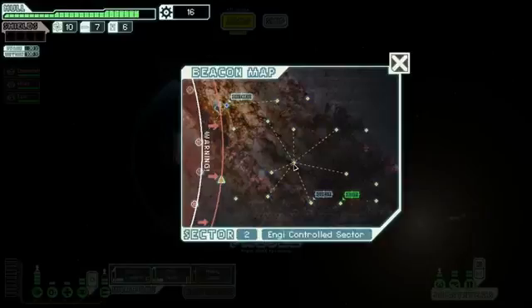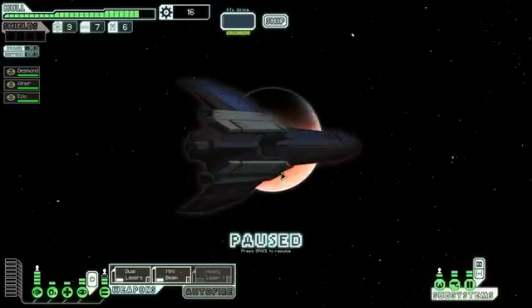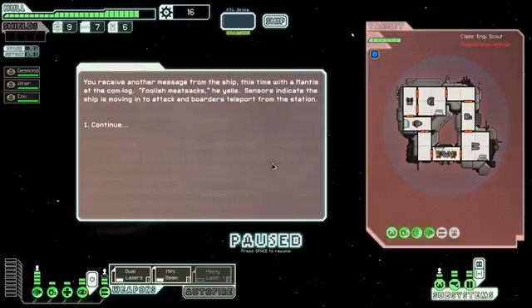I think I'm gonna head down this way to get away from the rebel fleet while also hitting this quest marker. There are a couple of different things around here as well, so even if we miss a few markers that's fine. We get a distress call from an engi ship — assistance required, danger present. We respond and receive another message from the ship, this time with a mantis at the com.